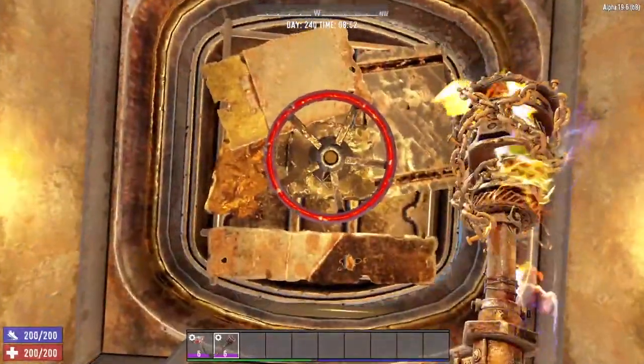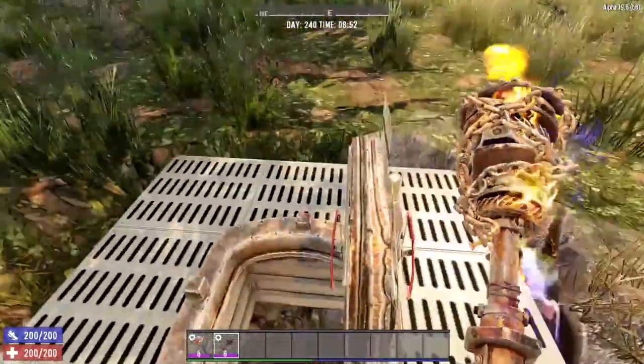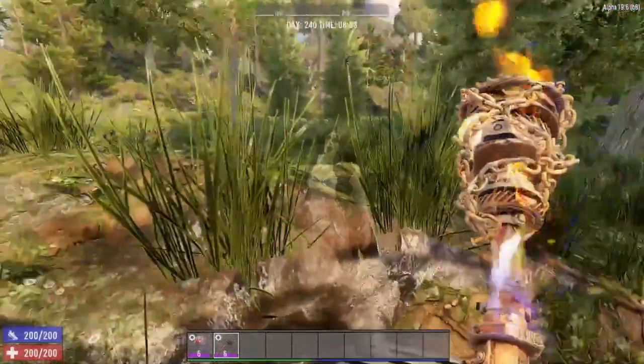Then use the second entrance in order to exit the mine. That way, when the screamer comes to check out the area surrounding your first entrance, you go out the second, nowhere near the screamer, and head on about your merry business.